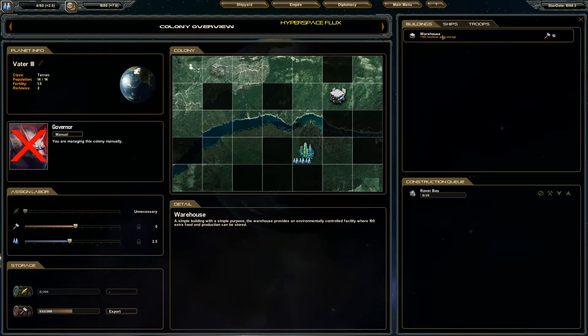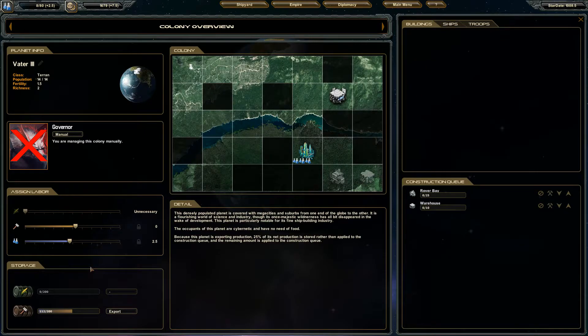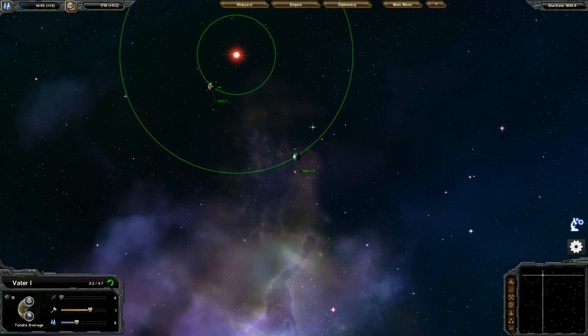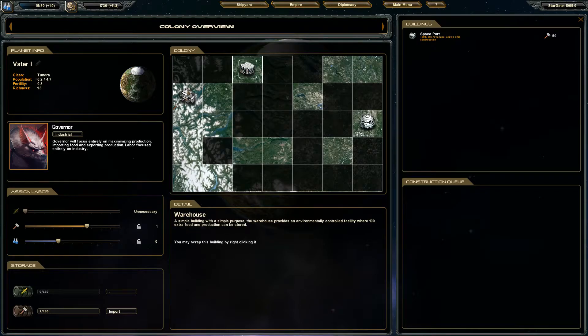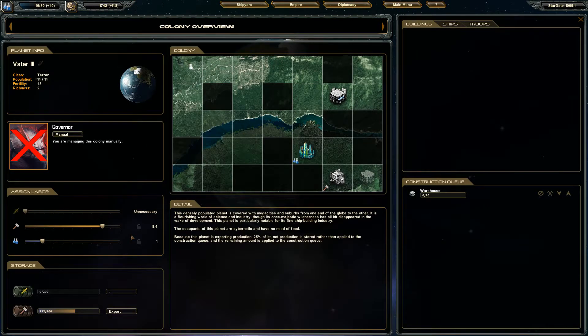Our stuff is done so we can get rovers. I'm going to place this down here and put the warehouse there — that'll be good, we need to build it. We'll shift some over to production to get it going and bomb our tech down for a bit. The other planet already put up its rover base by itself. It seems kind of weird to spend production to get production, and most of the stuff is already built anyway.